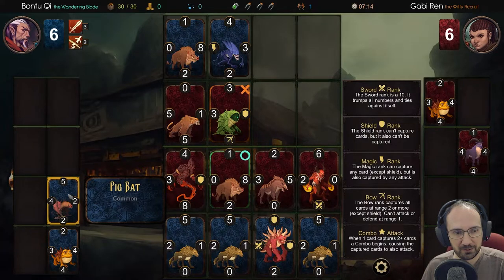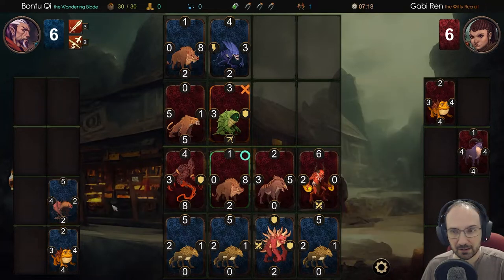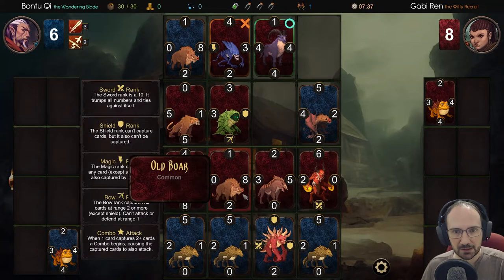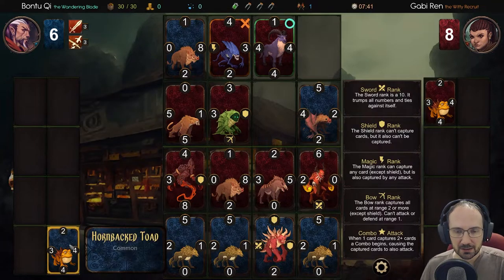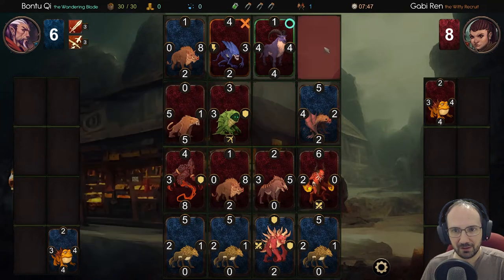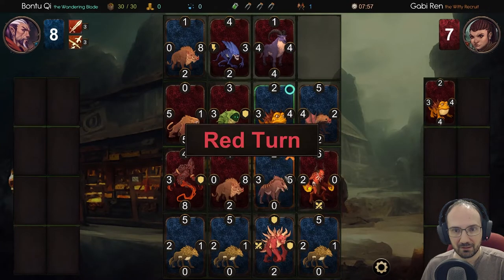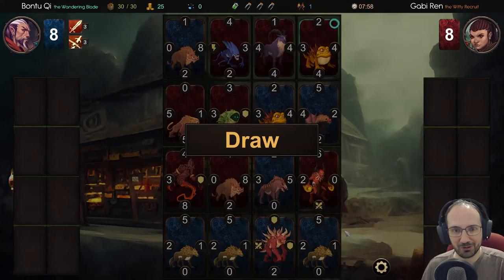I don't know how we do this. Can we force him to capture us? If we play here he can't capture it - but then we don't capture anything either. Let's go there. We capture one below, force him into the corner - I think we'd have the same number of cards actually. Maybe that's not a bad thing. Draw - I'll take a draw.